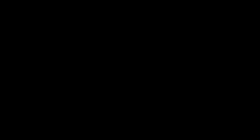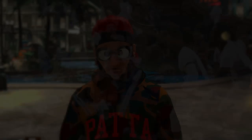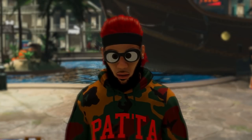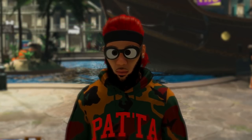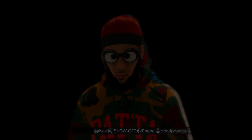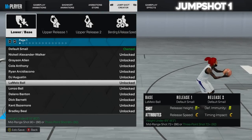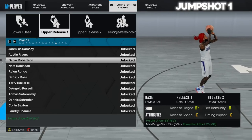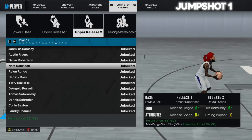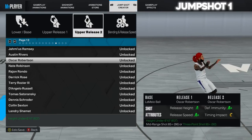As all of us know, you need to have a jumper to be an elite guard. Think of the best like Curry, Kyrie, Steve Nash — all guards that can shoot at any time. As a 2K player looking for a jump shot, you want something that greens consistently but is also very quick so defenders cannot close out. The first jump shot I have is a mix of both — a 3.5 out of 5 in speed and a 5 out of 5 in greenness. For the base, go with LaMelo Ball, which has one of the highest green windows in 2K right now.